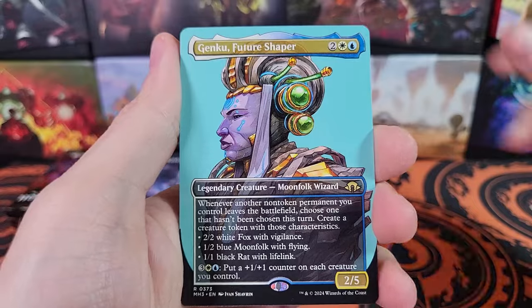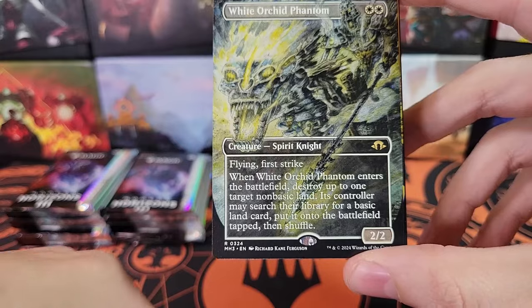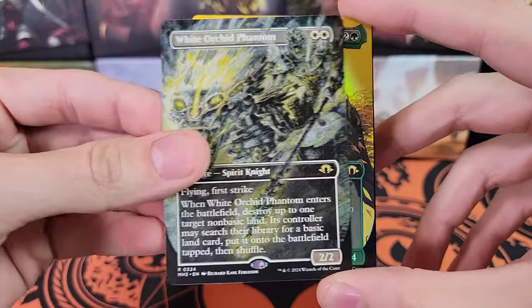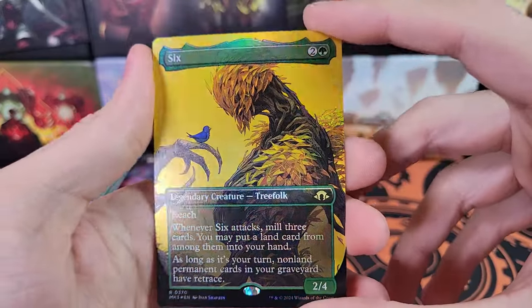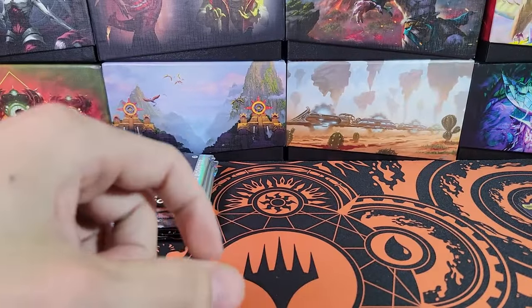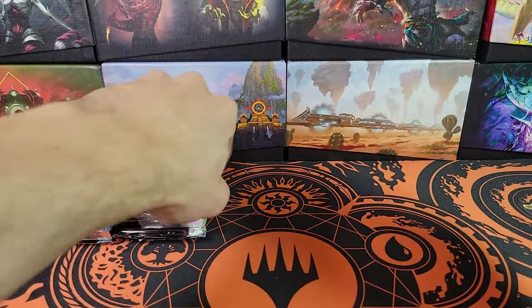We've got Dissa the Restless, a Commander Mythic. Genku in the portrait style full art. We've got White Orchid Phantom. And a Six — the portrait Six in foil. That's cool. We've also got Six without the Ren. That's a pretty cool card. Not a bad pack — we got a Fetchland.